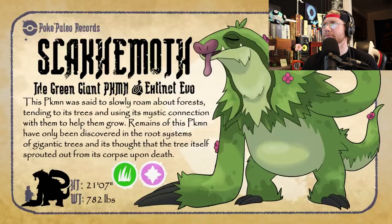Slackhemoth, the green giant Pokémon. This Pokémon was said to slowly roam about forests, tending to its trees and using its mystic connection with them to help them grow. Remains of this Pokémon have only ever been discovered in the root systems of large trees, and it's thought that the tree itself sprouted out from its corpse upon death.